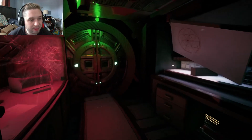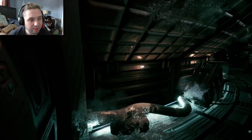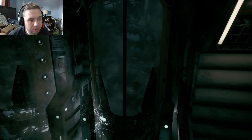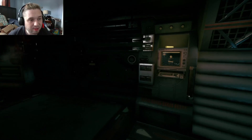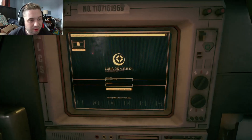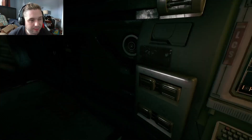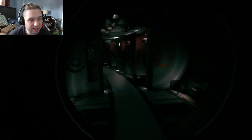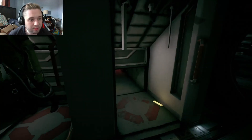Another door — okay, we're back in the cryo room. That's still the same number. Now can I use the terminal? It does show all the ones I found. So I have four out of six it looks like. Keep an eye out.